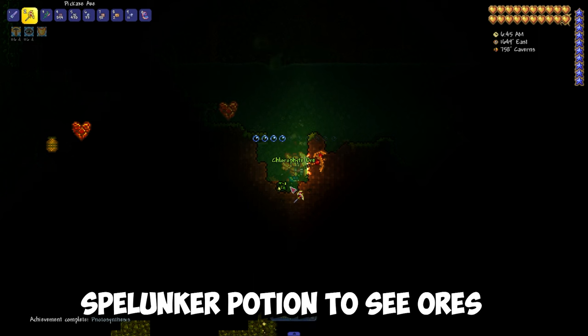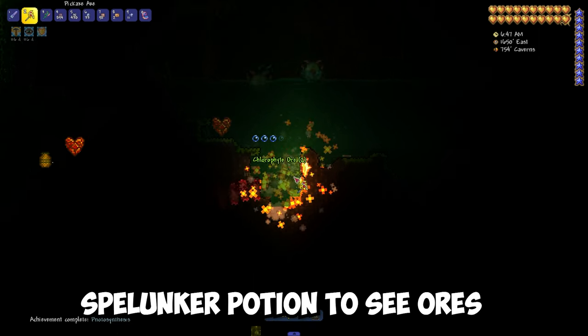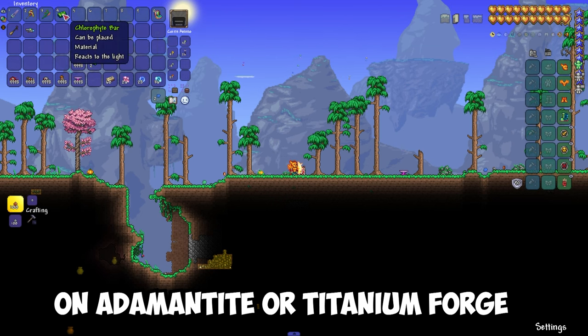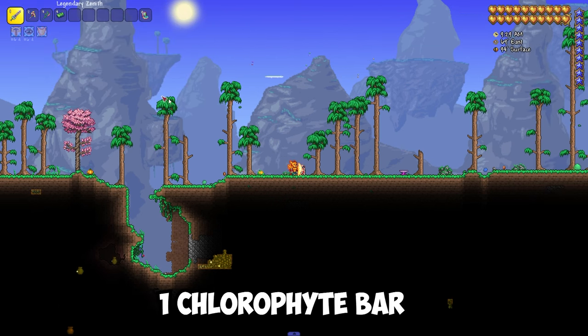I also recommend using spelunker potions to see ores better. And from 5 chlorophyte ores on an adamantite or titanium forge, we can get 1 chlorophyte bar.